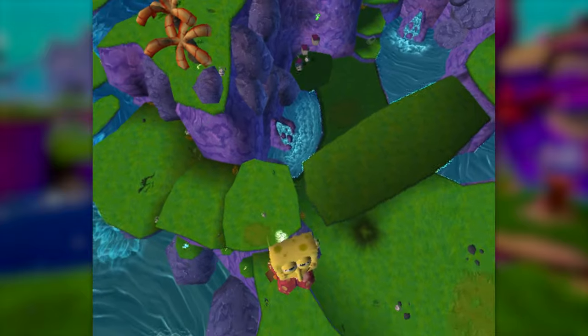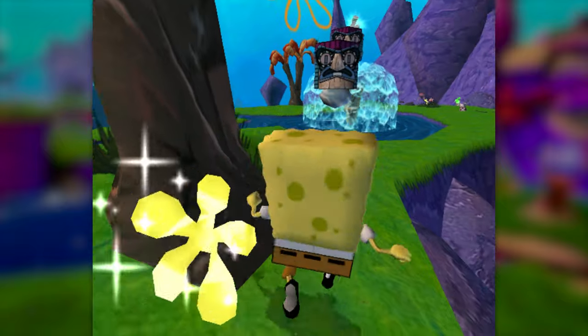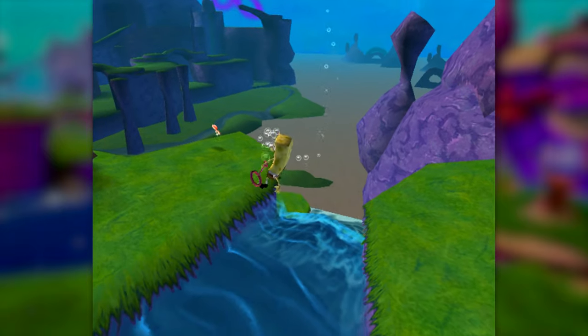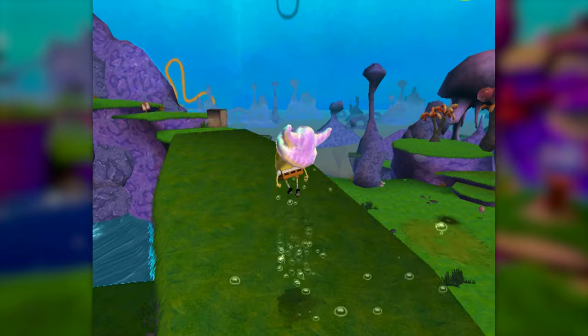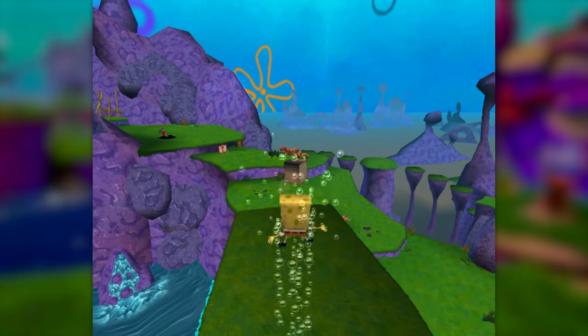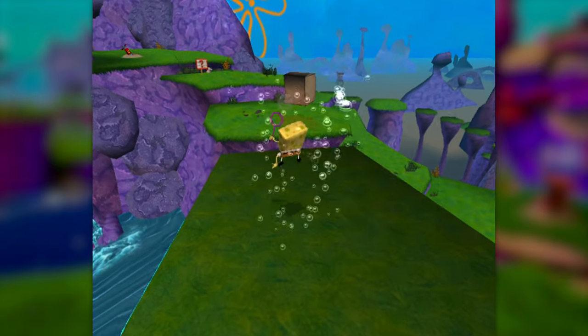I bounced up to this hidden fountain at the top of the level with a sock on top of it and tried to use another 1-frame damage boost to get this sock, but I couldn't manage to find an angle on it, so I just gave up. Back to the obstacle at hand — there's this wobbly bridge right here that tilts underneath SpongeBob's sheer girth, which would be an issue if not for the fact that you can just spam the bubble bounce all the way across to prevent actually weighing the platform down.